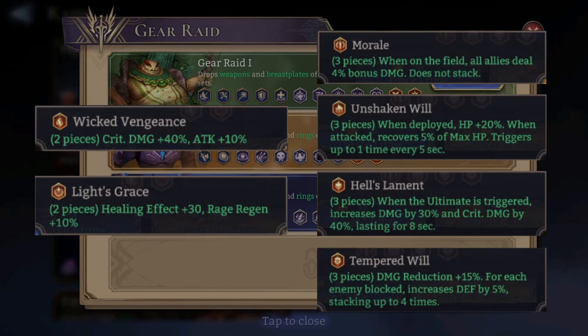The Moral set is a three-piece set — when on the field, all allies deal 4% bonus damage; does not stack. The 'does not stack' part is important: it means it's enough if only one hero is equipped with this set, similar to the Invigoration set. It's going to be quite cool — you benefit a lot from it because it's 4% bonus damage for your entire lineup.